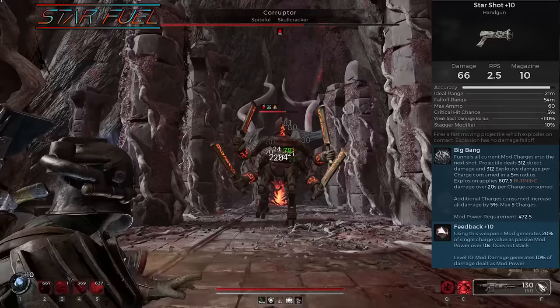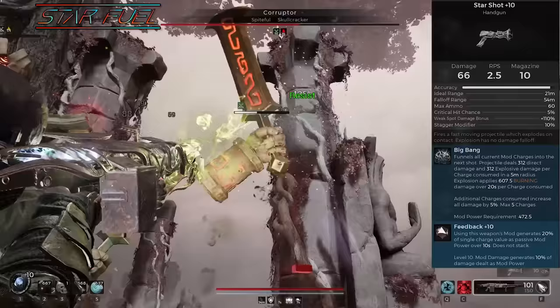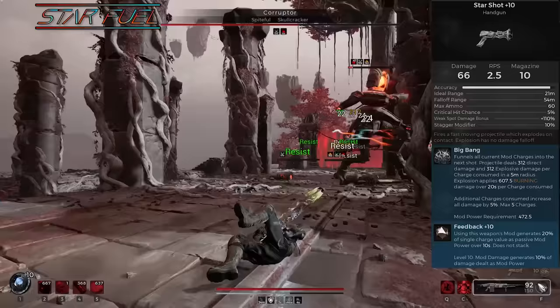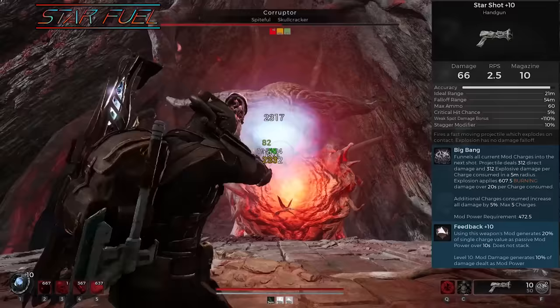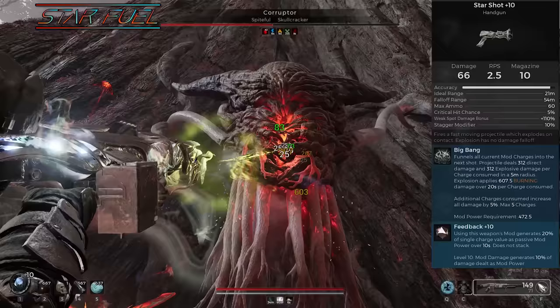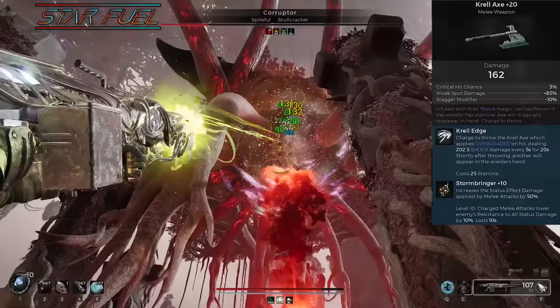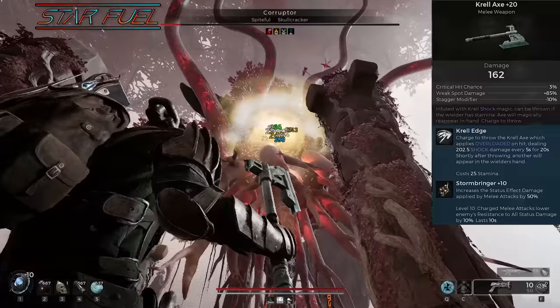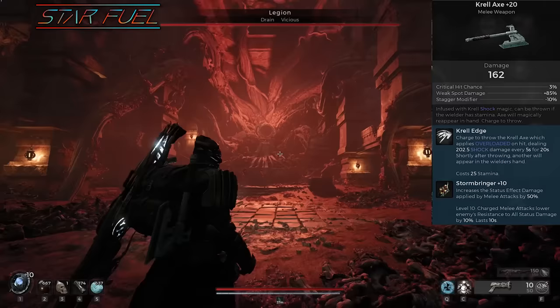Now we're gonna talk about the weapons. Obviously, we're revolving this build around Starshot and fueling it. Our mutator here almost doesn't matter at all, because the 20% mod damage mutators don't affect our dot damage — it's just the initial shot of Starshot, which is kind of minor damage in the grand scheme of things. So you can use either Harmonizer or Feedback. Do note that Feedback is only gonna refund you an amount of mod power equal to one charge of Starshot, not all five, but the mod damage conversion is still nice. For our melee weapon, it kind of has to be Krulax. While you could technically get away with using Smolder for a Fire Dot, the duration of the Ignite is rather low, so you do have to be meleeing a lot more often to keep that up. Plus, if you're in melee range applying your dot, you're not gonna be able to use Starshot, so it's best to keep that range and use Krulax to apply Overload.